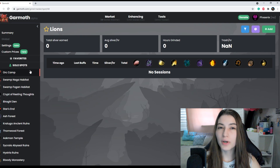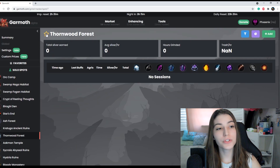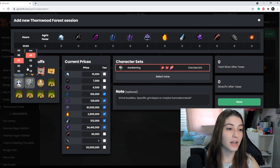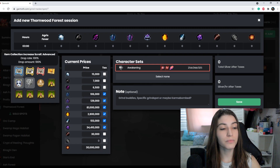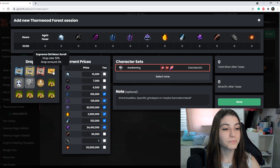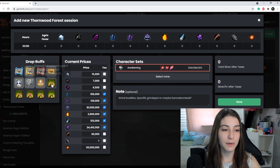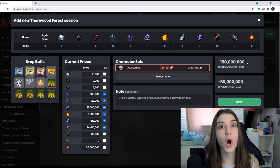To add a spot you like, say Thornwood, star it and it will pop up under your favorites. The way you track your grind is by going over here and hitting add. You can put in the amount of hours spent, the amount of agris used, and the amount of all the loot received. You can keep track of drop buffs you've used, any active events, and what pets you have. Something I really appreciate is the tent buff — when you input it, it will calculate the cost of that tent buff for the amount of time you've spent there, which is a great way to track whether you're making more money with the tent buff than you're spending on it.